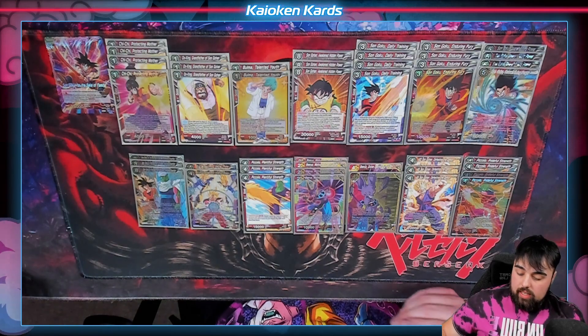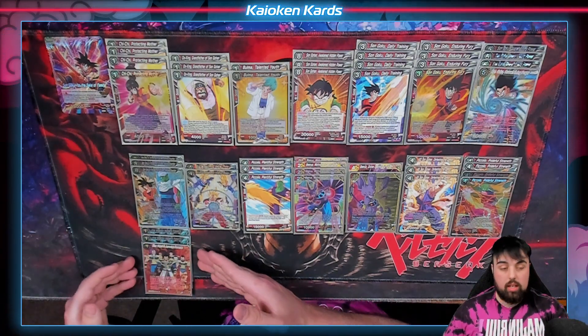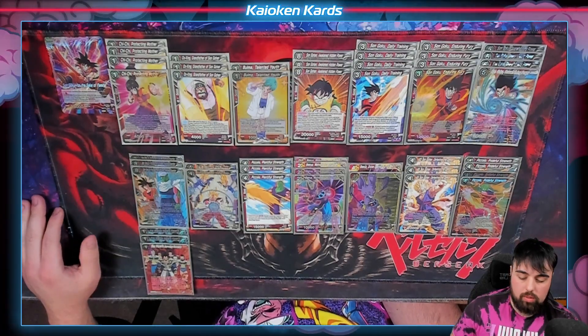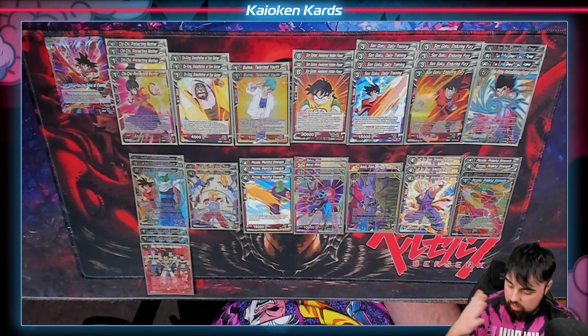We do have another counter of the deck that is a floodgate and that is King Vegeta's Imposing Presence. In that last video I said I only had one — yes, I'm a lying son of a bitch, I stole two more off Jay. You already know what it does. It is the essential floodgate for Red Saiyan decks. Enough said.